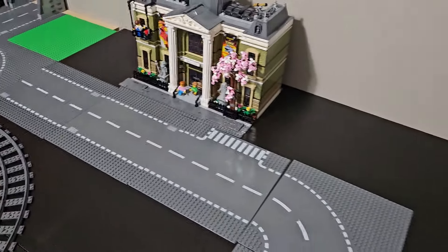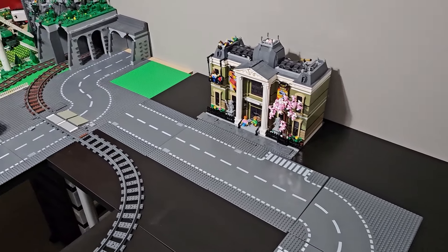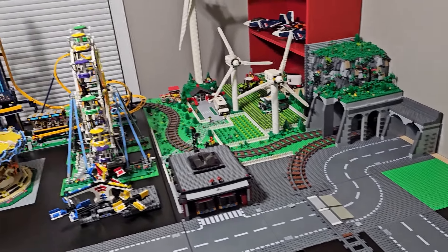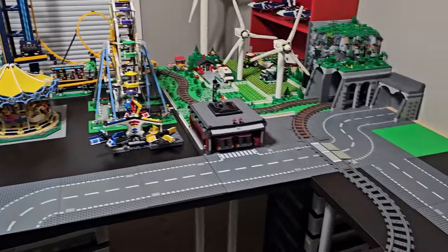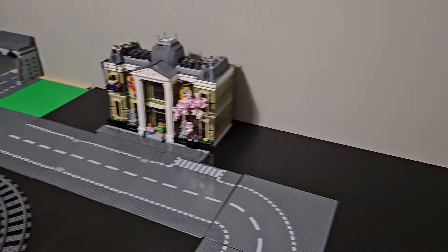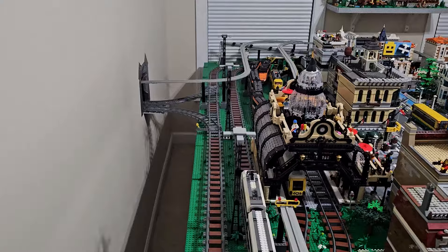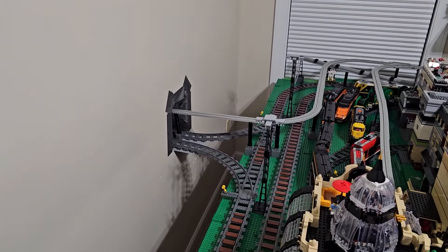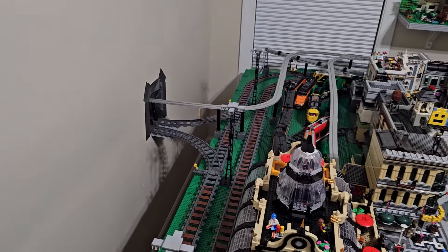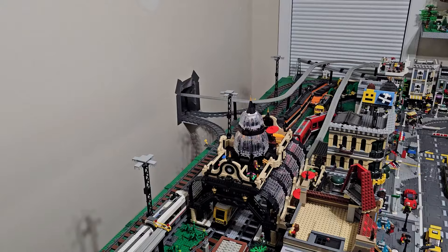That's about it — just wanted to show you guys the general space I'm working with and the possibilities. I'm going to see what I can do over the next couple days and share it with you, but feedback in the comments would be really helpful. I'll quickly show you the other room where the train comes to the wall. I haven't detailed this side of the tunnel yet, still figuring out what to do and how to route the monorail through here, but I'll come up with something soon.